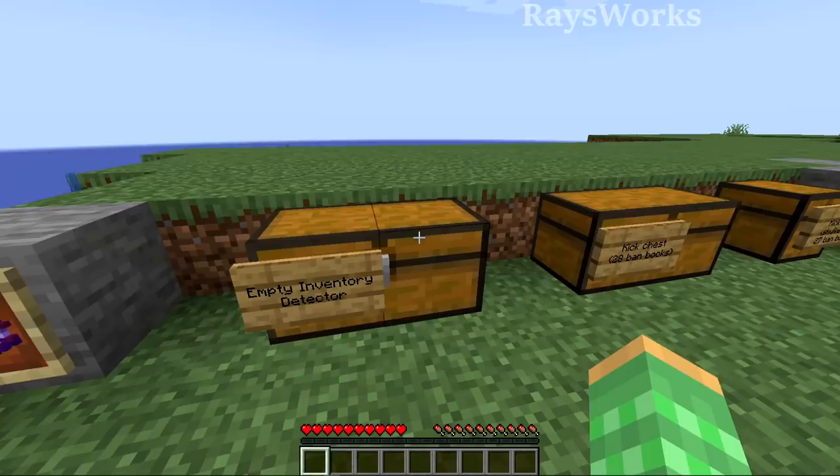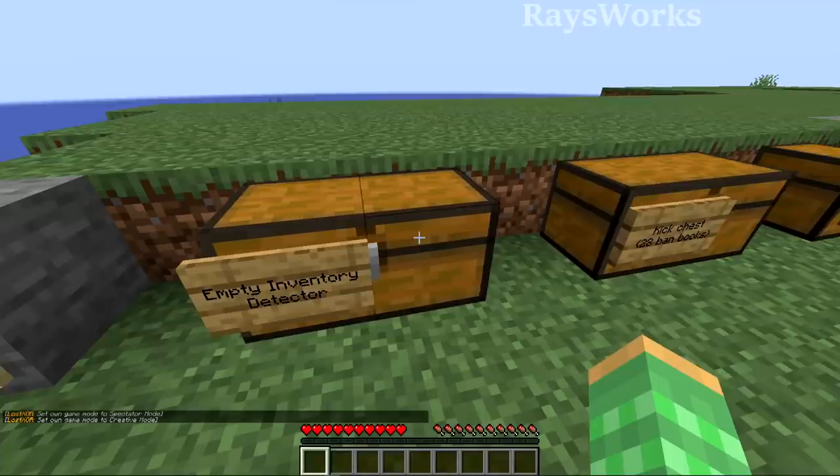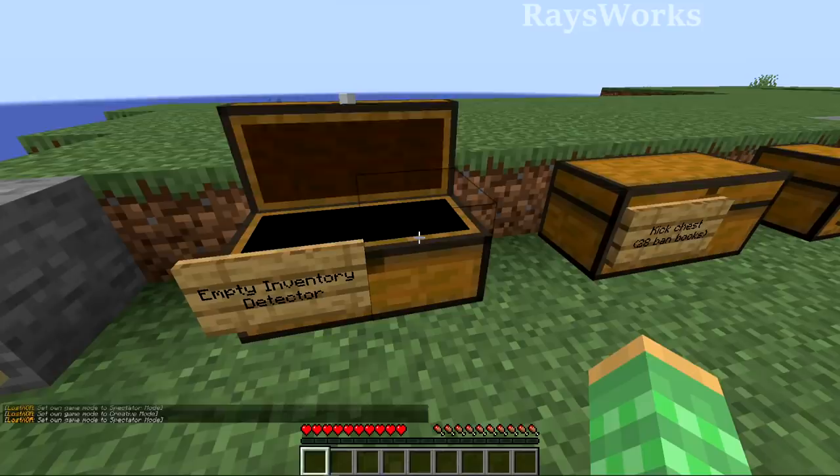If you use this or share this with other Minecrafters, make sure to give credit to this video as we put a lot of time into discovering these tricks. Some uses for this include trolling other players — show them that you can open up the chest and then say, hey, look inside this chest, there's a whole bunch of goodies in it.